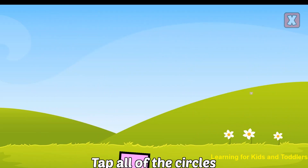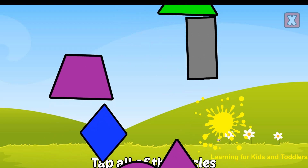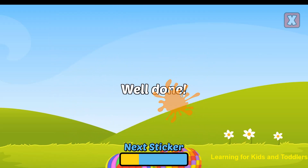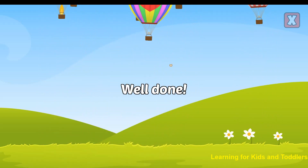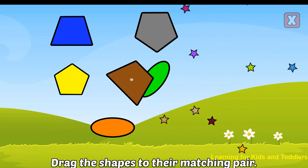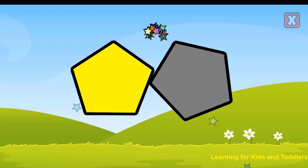Tap all of the circles. Well done! Drag the shapes to their matching pair. Semicircle. Awesome! Trapezoid. Nice! Oval. Correct! Pentagon. Right!